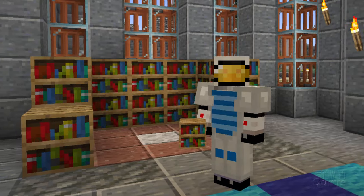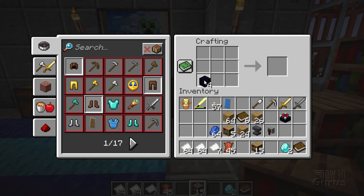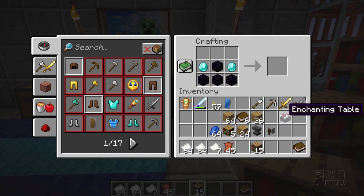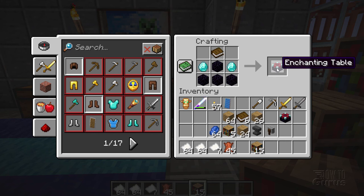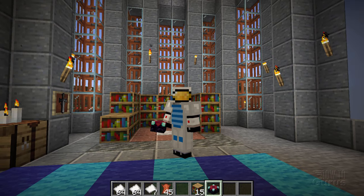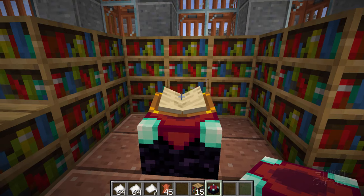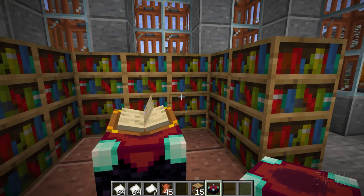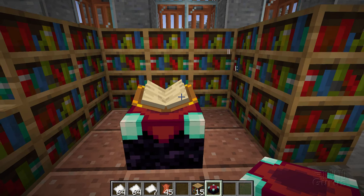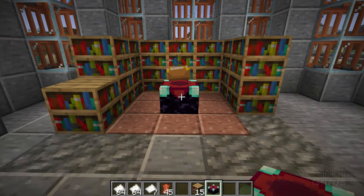Now we can make our enchanting table. Back at the crafting table — you just take some obsidian and make a little shape just like that, then you take diamond for the corners. You can see how this looks kind of like the symbol right here. And then you put a book on top, and there is your enchanting table. We can now place this down into our library area — I'll put it right there. Notice that it opens up and you begin to see these spells coming in from the books. The books give power to the enchanting table. As you back away the book closes, and as you approach it the book opens up.